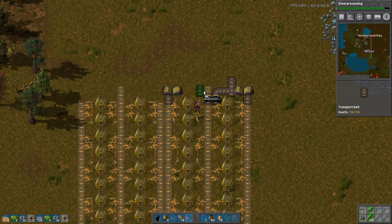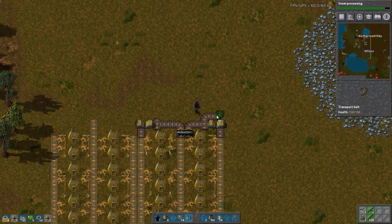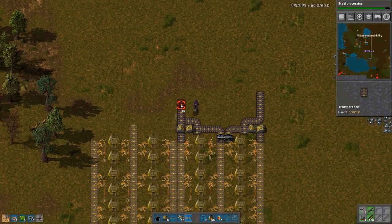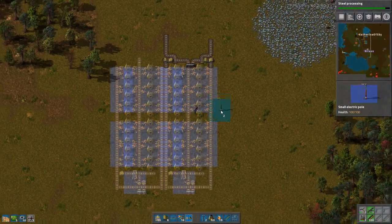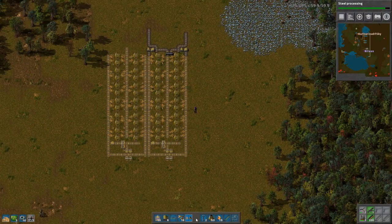I tend to build mine with the double furnaces. Have you tried that way where they direct feed? Yes. But then you need coal in two places, right? Yeah, but it's okay - I just do a central belt. I can plunk one down if you want to see it.